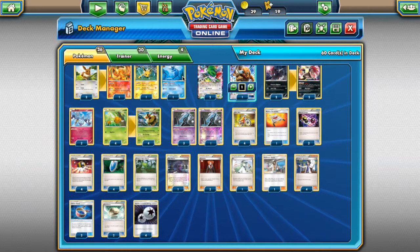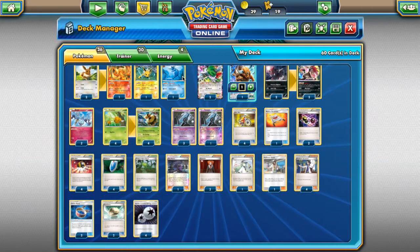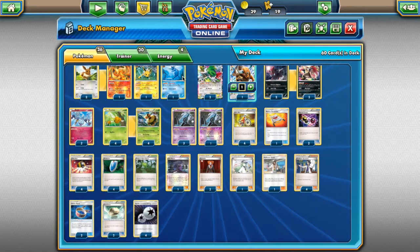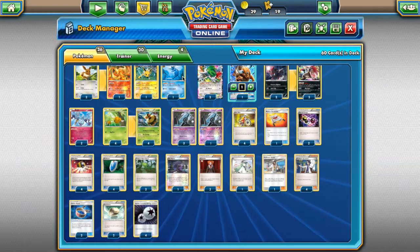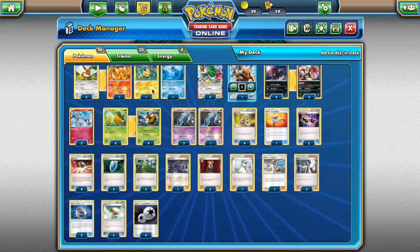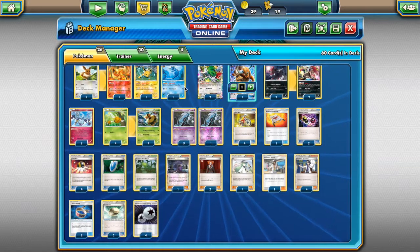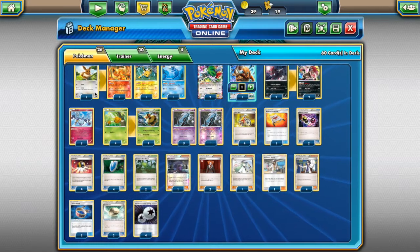Sometimes the Eeveelutions won't come in handy — it'll just be against somebody weak to Fighting or something, and then they're just nothing. But even if they aren't useful, you can just discard them. Vespiquen is one of the perfect decks to run Eeveelutions in, because even if you do have a weakness, the others have to go down anyway. What's the perfect deck to put Pokemons you're going to discard either way in? Vespiquen. We're running two Eevees because we don't have space to run all of them to make sure they're not prized. If you only need one, you'll just discard the other one.